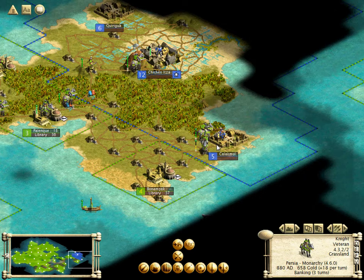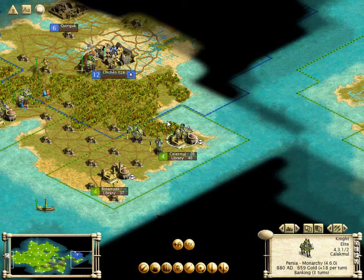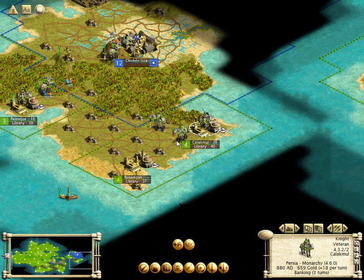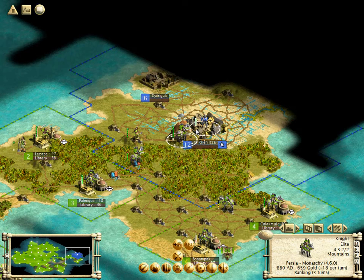Hopefully we'll be able to at least make a dent. They've got to be running out of resources and gold soon, so they're not going to be producing many more units or upgrading their cities very quickly. Fortunately, with Sun Tzu's, we have a barracks in every city, so all of the cities we capture immediately gain a barracks, which means our units heal much more quickly in them rather than the slower rate without it. The presence of the barracks in the cities is really quite helpful.